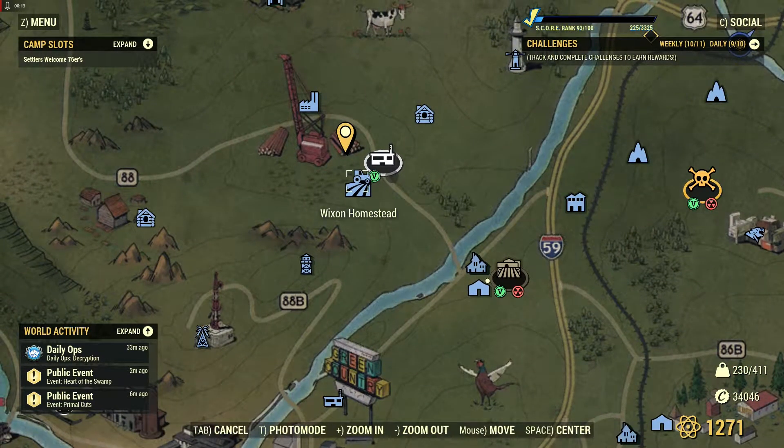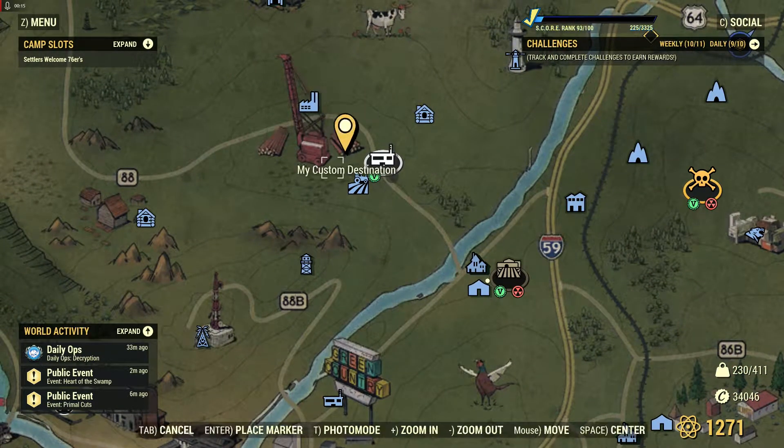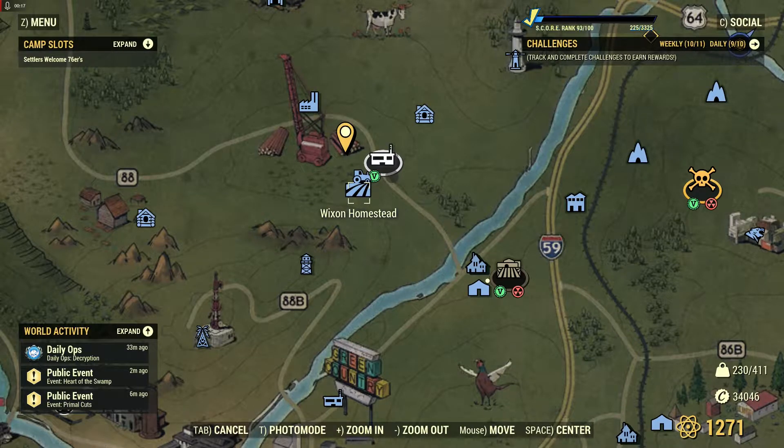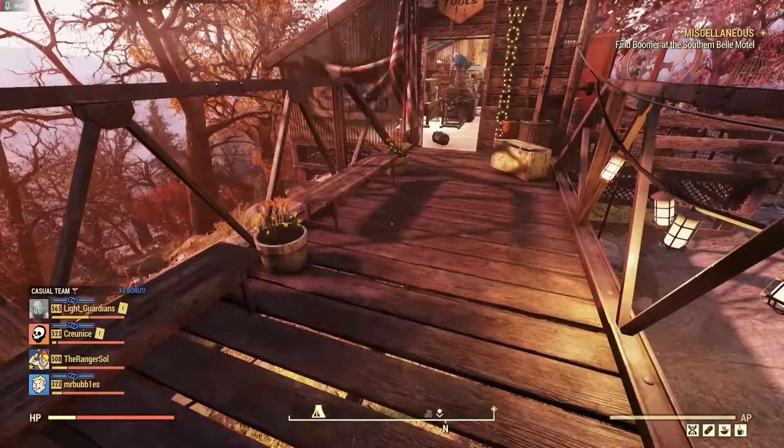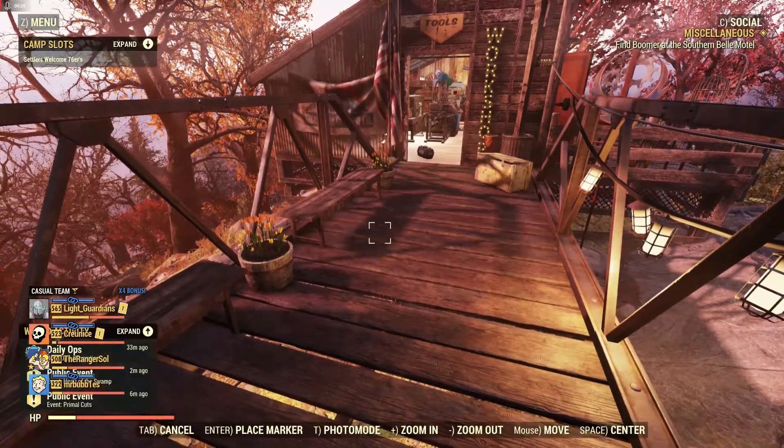The first place we're going to go is over here to Wixton Homestead. Right here on my map marker there's a shed and we're going to be heading towards that. Somebody's placed a camp here so hopefully they haven't been out to farm the bags — we'll go and find out.